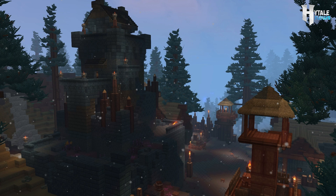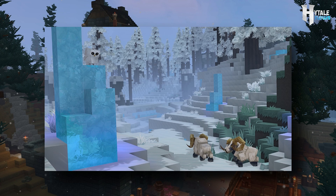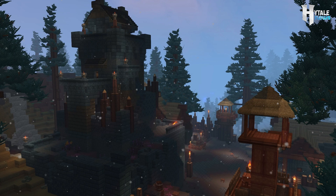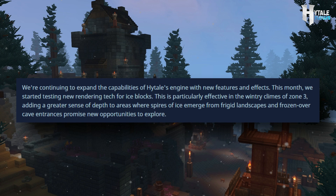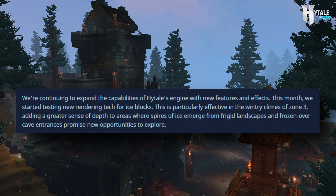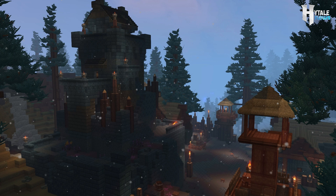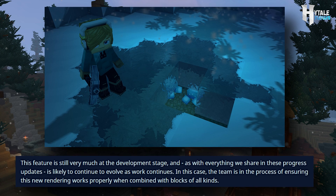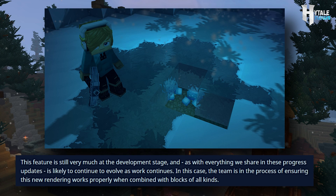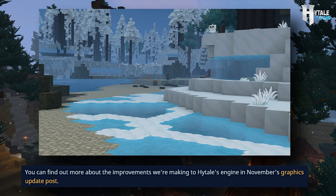The first topic they discuss contains information about the new ice effects. As you can see with the image provided, the ice seems to be nearly transparent with a blue tint to it, and it's finished off with a glossy texture, making it look like real ice. The Hytale team said: 'This month, we started testing new rendering tech for ice blocks. This is particularly effective in the wintery climes of Zone 3, adding a greater sense of depth to areas where spires of ice emerge from frigid lands, and frozen-over cave entrances promise new opportunities to explore.' This feature is still very much in the development stage and is likely to continue to evolve as work continues.